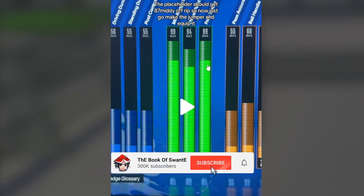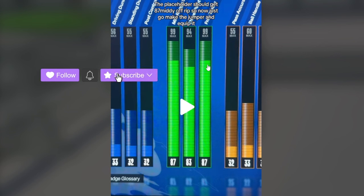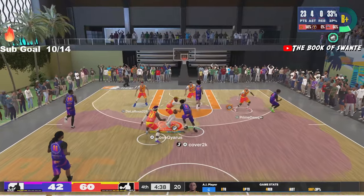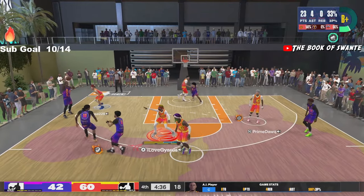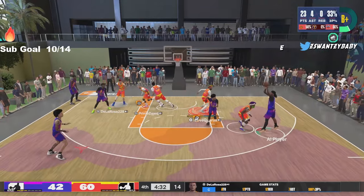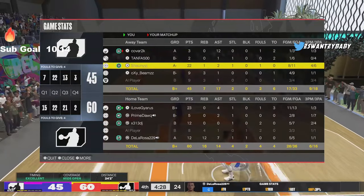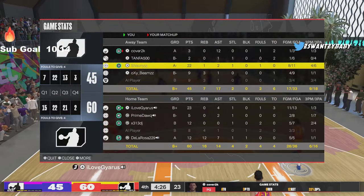So now, just go make the jumper and equip it. This is the T-Mac version. For the Patty, I think it's 84 or 94 — something like that. But for the Patty, guys, you have to be Starter 3. I know a lot of people probably aren't telling y'all that. You have to be Starter 3 — I think that's when you unlock the jump shot. You have to be at that rep already, and then you could glitch it on builds that can't get it.